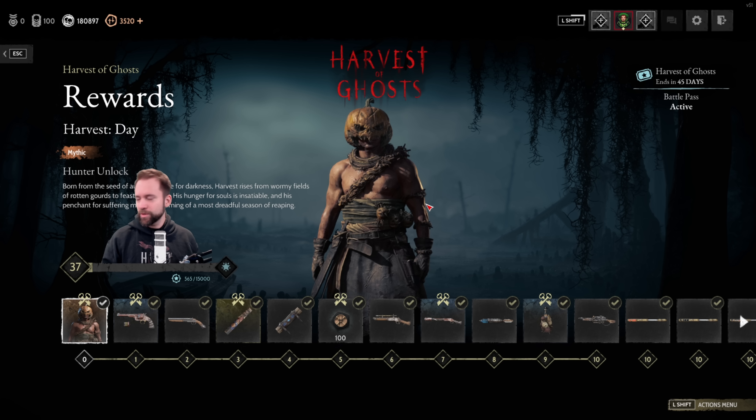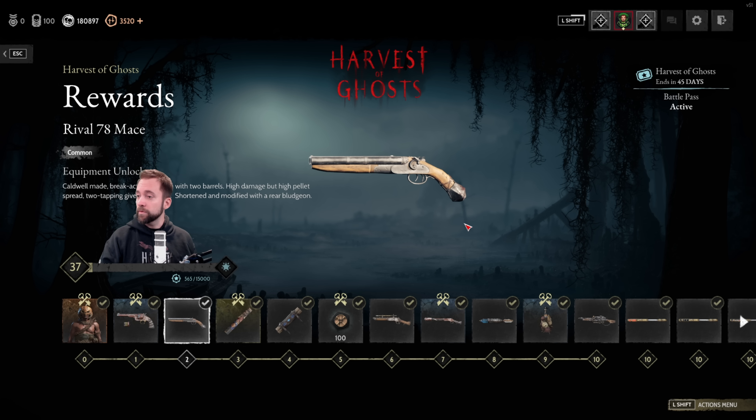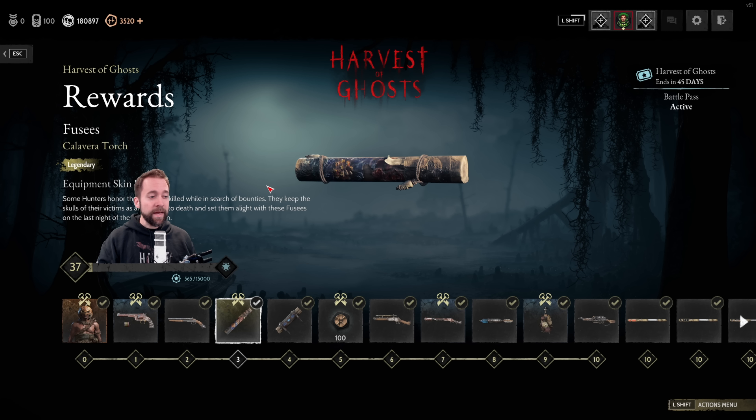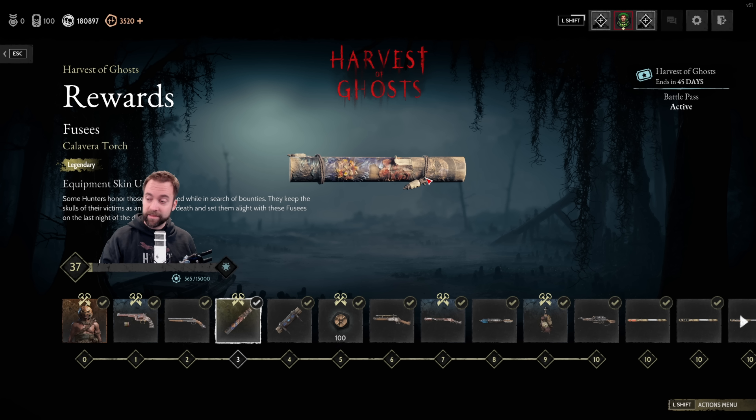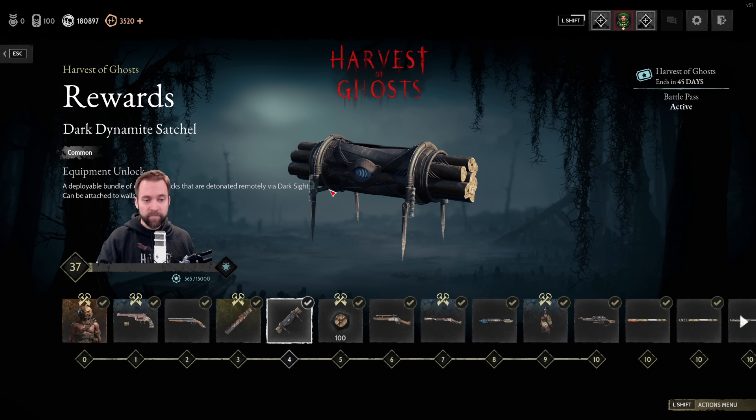Let's start with the rewards. First up, let me play the animation — we have one of three pumpkin dudes. The first one is Harvest Day. Next is a Scottfield Swift — we already have a similar paint job on the silenced Weatherly. Very early you also unlock the Rival Maze — I'll talk about new gun variants later. We also have the Calavera Torch, which is a fusee in a color pattern we've seen before on the LeMatte Carbine, the Med Kit, and the PAX True Shot.